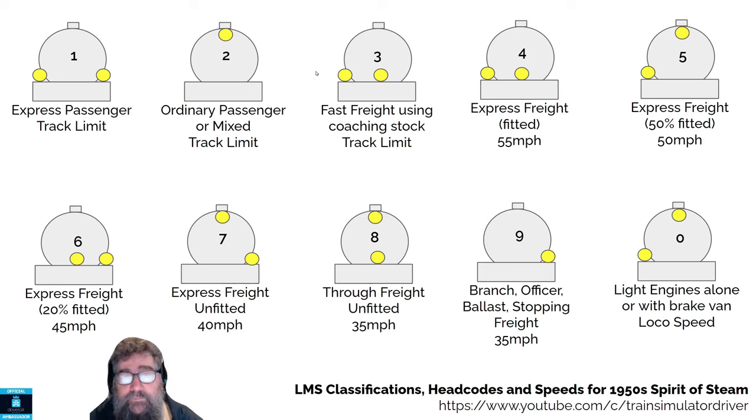Let's get on to the freight ones. If you have a fast freight using coaching stock — we have none of these in the game — coaching stock means it's got bogies. They're allowed to run at the track limit, and they have a lamp on the left and a lamp in the middle on the bottom. If it's an express freight where all of the wagons have brakes — in other words, fitted — it's allowed to run at a maximum of 55 miles per hour or the track speed, whichever is lower, and you have one lamp on the left and one lamp in the middle, which happens to be the same as the fast freight.